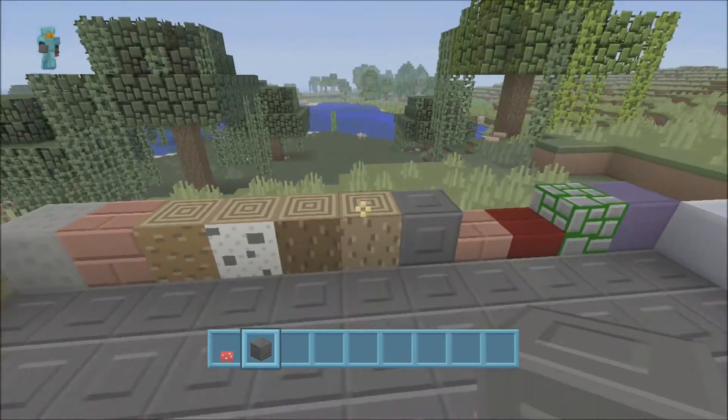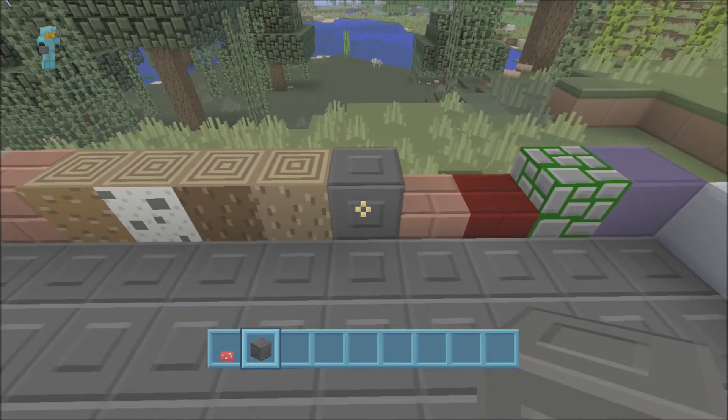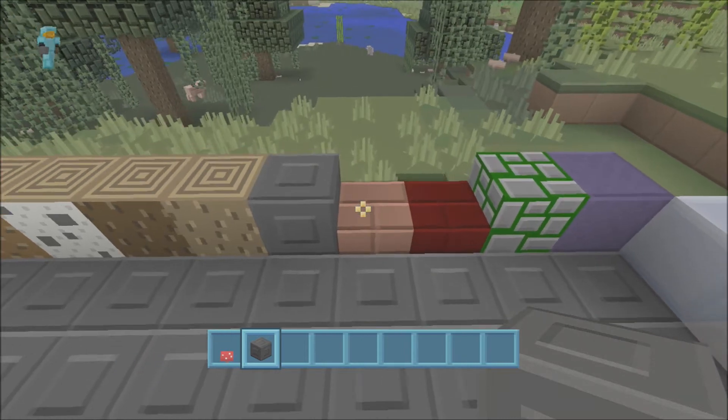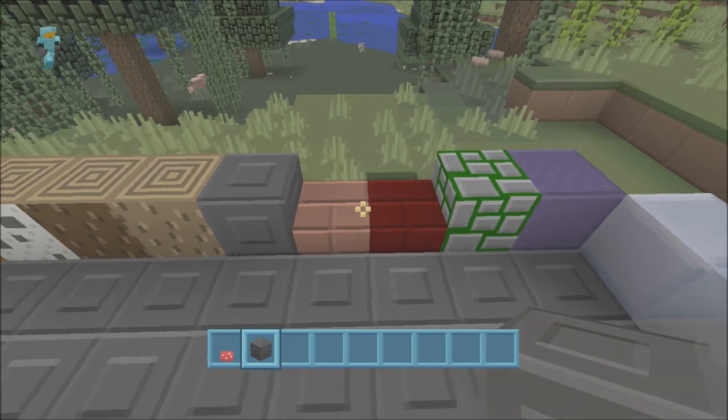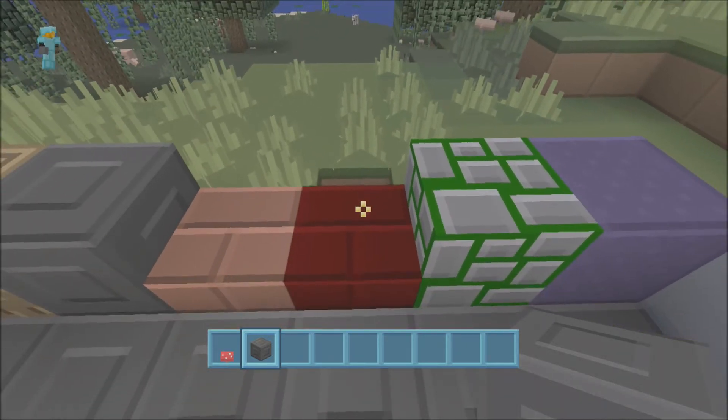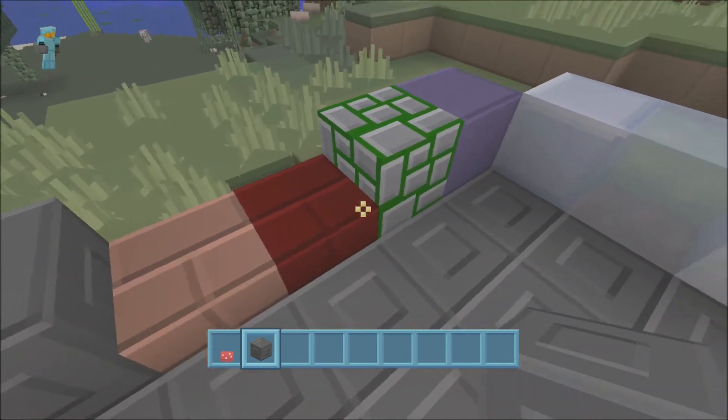They look pretty nice — it's blocking my hand. I can't even remember what it is, I think it's bedrock. Different types of stairs — look at that — nether brick. I really like the colouring of that.